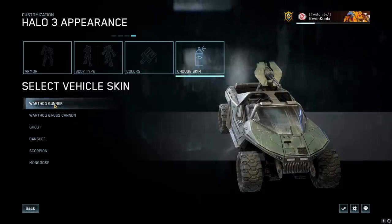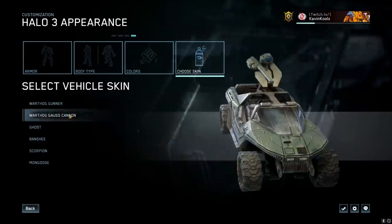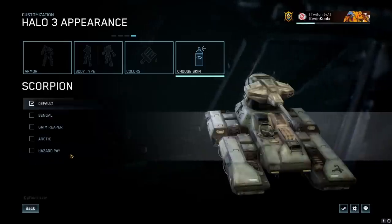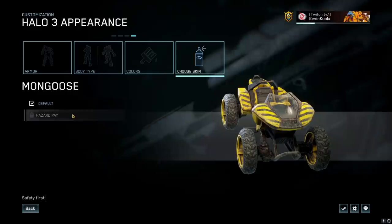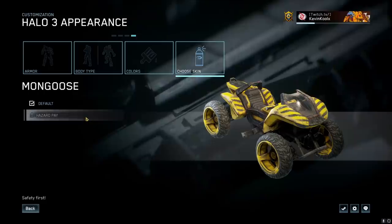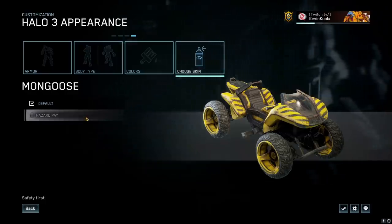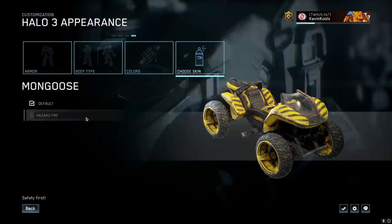We also have vehicle skins to check out for Halo 3. The Warthog has no new skins, the Gausshog has nothing new, the Ghost has nothing new, the Banshee has nothing new, and the Scorpion has nothing new. But the Mongoose does have Acid Pay coming in — that's the one new vehicle skin for Halo 3. I wish there were more options here; I think everyone's just going to be rocking the same camo, which kind of defeats that customization variety.